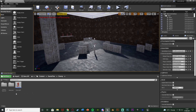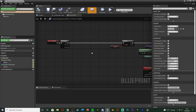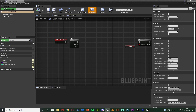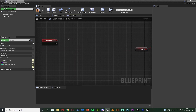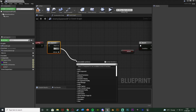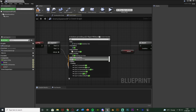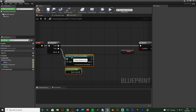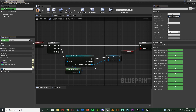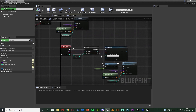Now open the Enemy Spawner BP and go to Event Begin Play. Add a Sequence node — hold S and left-click. Pin 0 goes to your existing code. Pin 1 goes into a Cast to Third Person Game Mode with object set to Get Game Mode. Right-click the output pin, promote it to a variable named 'game mode reference' so we can easily access the game mode whenever needed. Compile and save, then navigate down to the Spawn Enemy function.